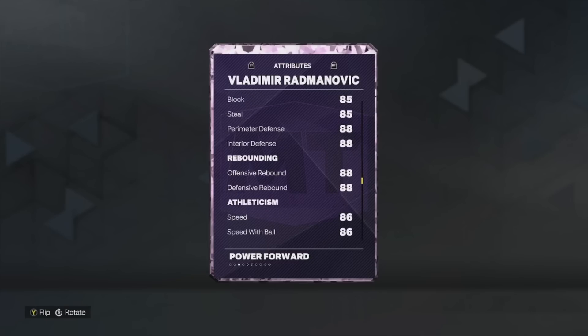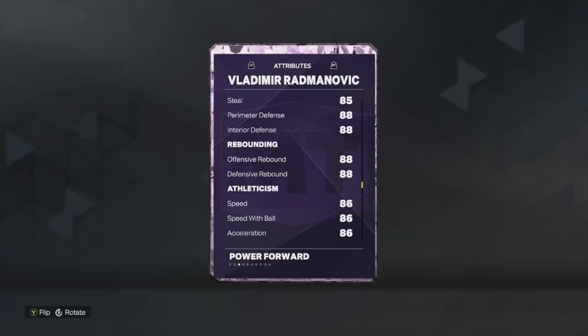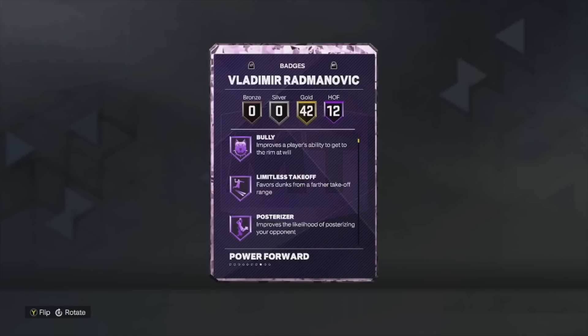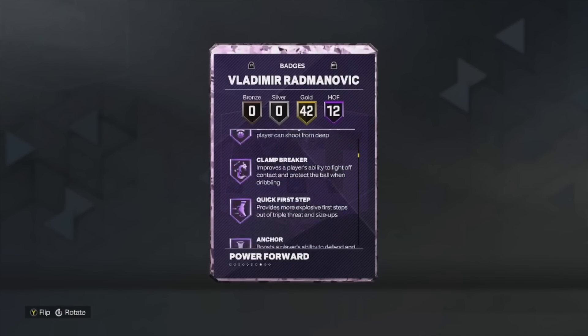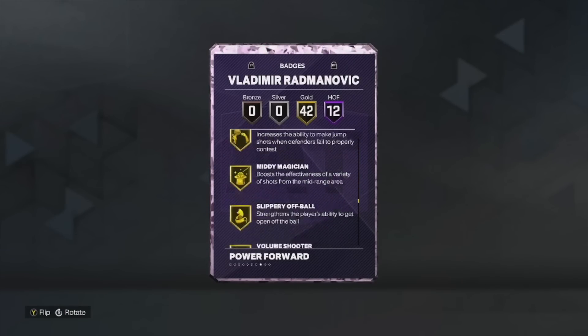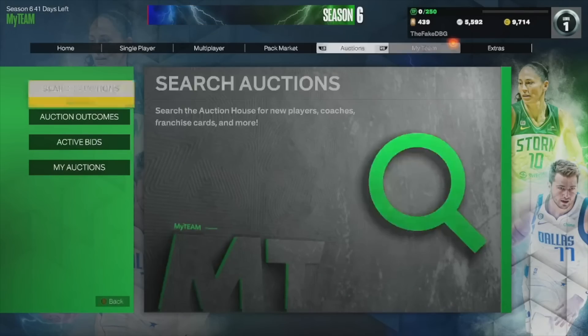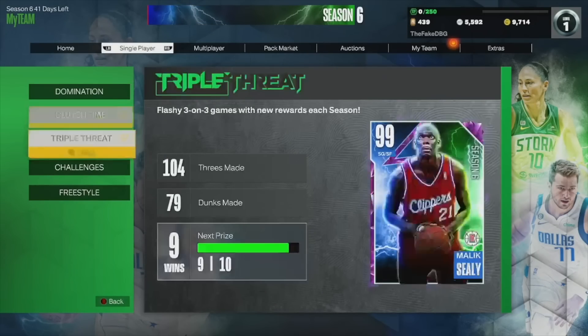He's got a good three ball, he's 6'10" with a big player build. His defensive stats are mediocre, speed is just about passable for this stage of the game. But he's going to have 54 total badges including range, which could be really, really nice. I'm interested to see how Vladimir Radmanovic plays in-game.